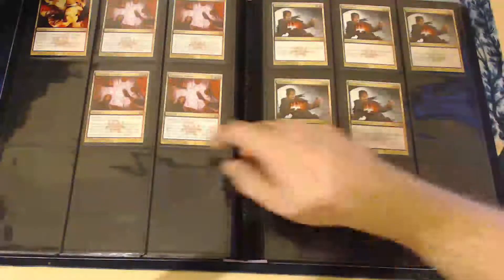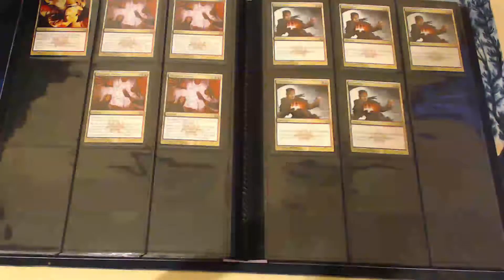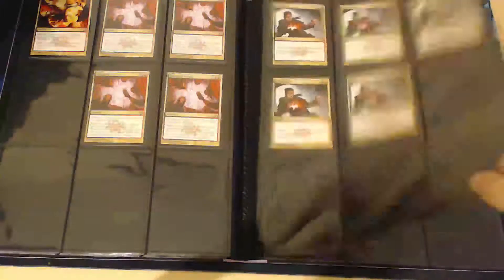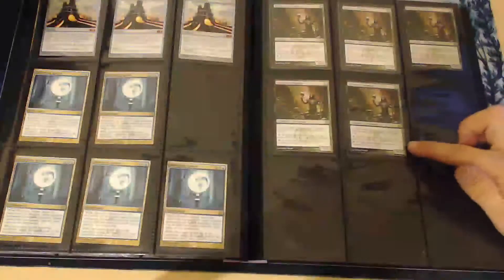Here we have some more Return to Ravnica cards — Slaughter Games, I don't know if it really sees any play in Modern. Dread Bore — I like it, but it would obviously be worth a lot more in Rakdos colors if it were instant speed. Here we have Detention Spheres. One of my favorite cards — I love Deathrite Shaman. If they ever unbanned him in Modern, he'd be like a planeswalker. I guarantee if he ever got unbanned in Modern, he'd spike immediately to $30 a pop — right now he's sitting at about $10.